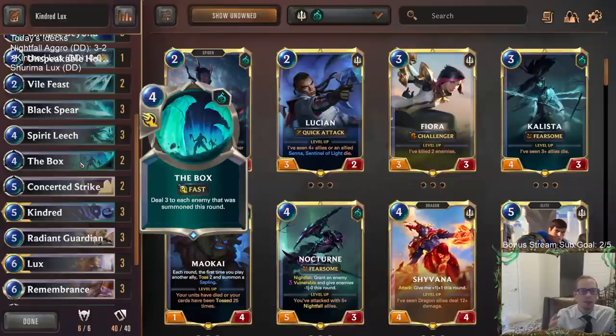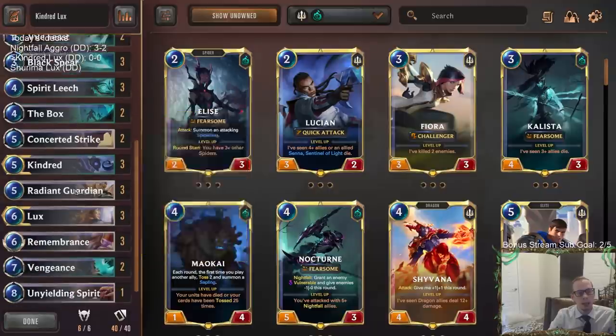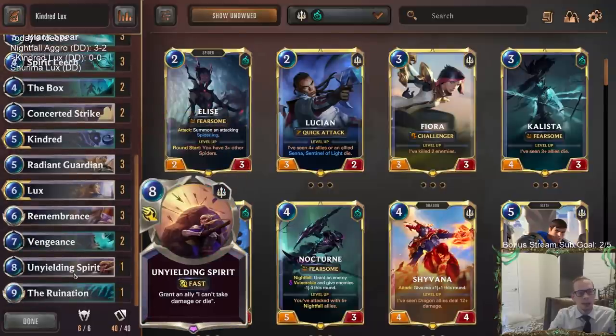I've always been disappointed with The Box — I'd much rather play cards like Withering Wail or Grasp of the Undying. However, I can see its use more in this format with the sand soldiers that come in whenever you attack. I do understand how The Box can work out well in this format with those sand soldiers, so I'm happy to play a couple of those. I've got a lot of other cool top-end spells.